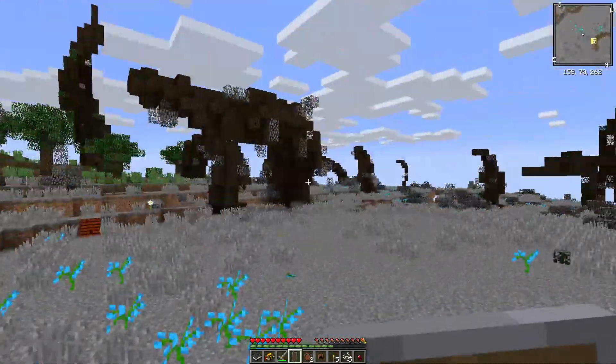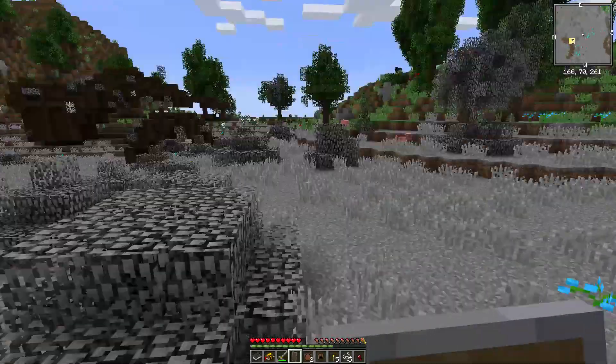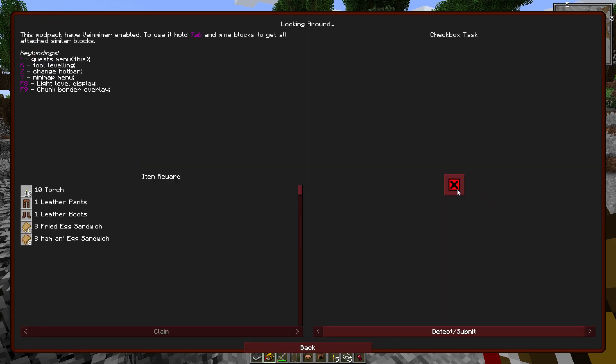That's a neat biome. I think we'll head this way — it's good to know where we're at. And then let's take a look while we're at it. Food bags! Got those. Let's take a look at our quest and try to move along a little bit here. Looking around — we'll say we did that.